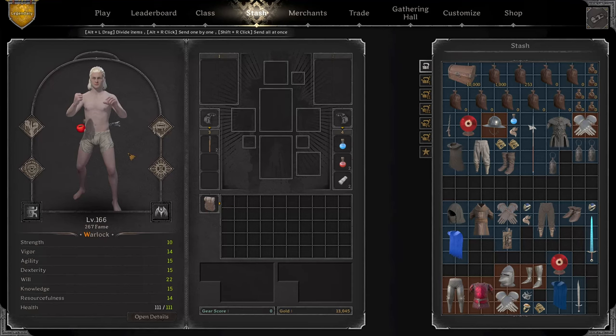Hey, what is up guys? Luminous Zeal here. In today's video, we're going to be starting with a thousand gold kit and see how far we can snowball. I'm going to be playing on my current favorite class, which is the Demon Warlock.